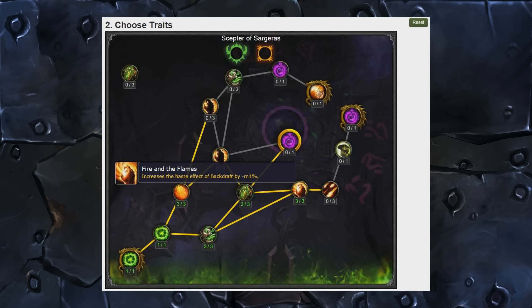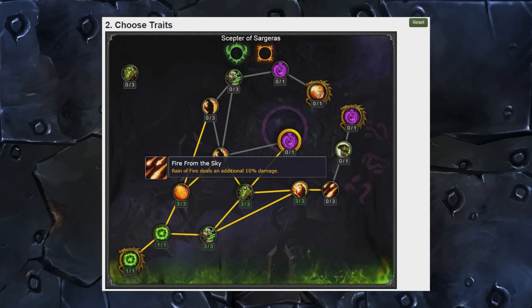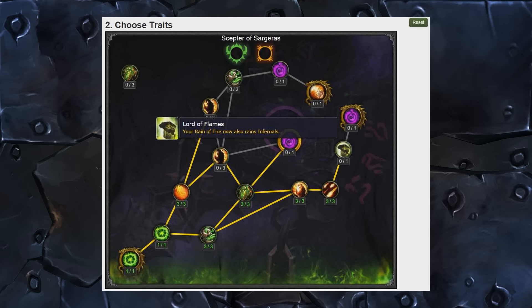Moving along, Fire from the Sky: Rain of Fire deals an additional 10% damage. This one sort of sucks — it's like a worse version of Master of Disaster. We'll just have to see what Rain of Fire does exactly in Legion, because the next one coming up could make Rain of Fire just the craziest thing ever, especially moving from the garbage that it is in Warlords. Going from that to this: with Lord of Flames, your Rain of Fire now also rains Infernals.